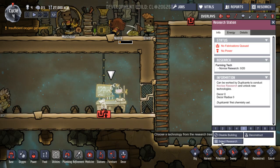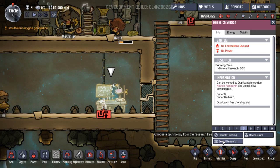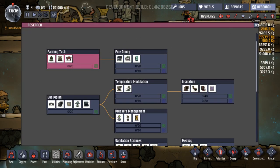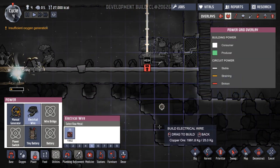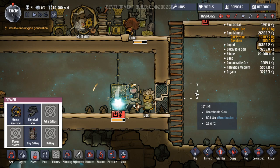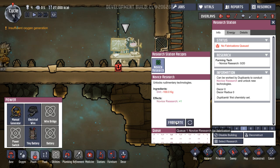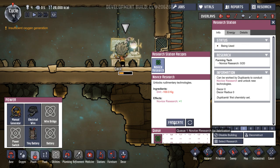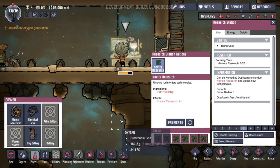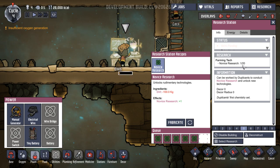Let's take a look at this - no fabrication cube. Select research - yep, I've selected it. Still no power. Have they got to build one more thing? Yes they have. Done! No fabrication cube. Oh, there we go - novice research. So we've got to queue up. Awaiting material dirt. Farming tech takes 20 novice research. One of these is plus one - so that's going to take one. Let's wait until he's finished, then that will go up to 1 out of 20. Farming tech - good. So they're going to work away on that.